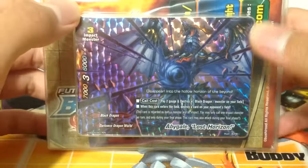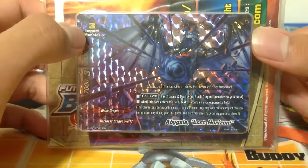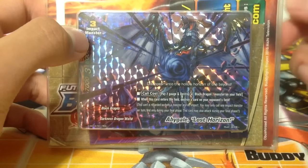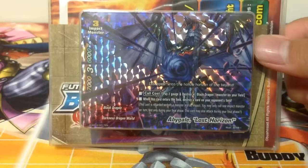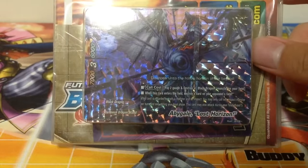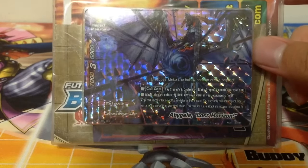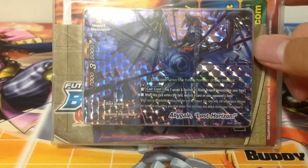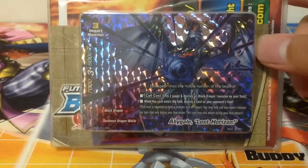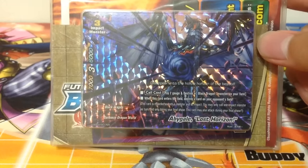Abigail Lost Horizon - Abigail is the new buddy monster of some new character. It's a size 3 impact monster. In case you don't know, impact monsters can only be called during a final phase and can only attack during a final phase. Call cost: pay 2 gauge and destroy a black dragon monster on your field. When this card enters the field, destroy a card on your opponent's field. Basically you're trading one for one and calling a big monster.